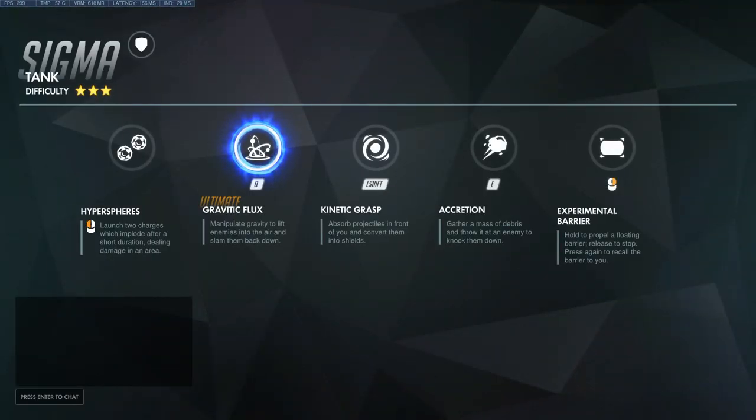Let's bring up F1 and go over the name of the abilities to begin with, and I will show you them in more detail. We've got Hyperspheres - that is the primary attack, which launches two charges which implode after a short duration. We've got his ultimate, Gravitic Flux. We've got Kinetic Grasp, which is super cool. We've got Accretion, which is kind of like accretion discs if any of you are into astronomy. You throw a big rock at someone, which we did actually suspect would be an ability. An experimental barrier, which again we did suspect would be some sort of barrier that we could move and deploy.